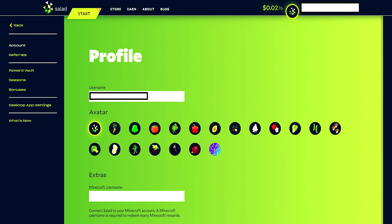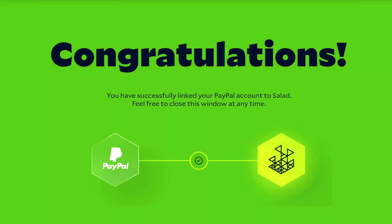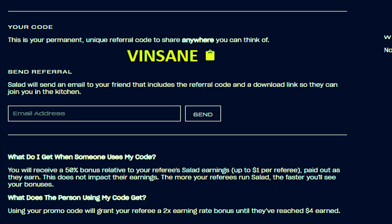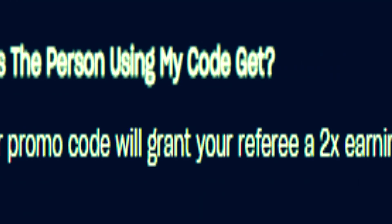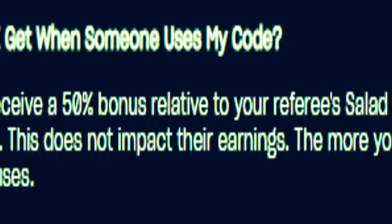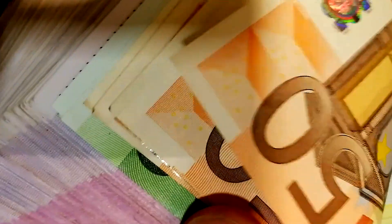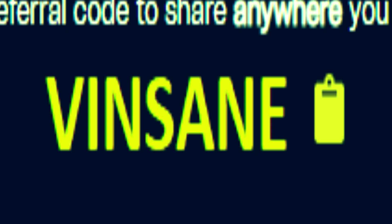I'd recommend before you start mining or chopping that you head over to the account section to make sure you've linked up your PayPal account. You can also find a Minecraft account linker there, in case you want to cash out to Minecraft. There is also a referral bonus system on Salad — the more people you refer, the more earnings you generate through your referees. The referee will also earn a 2x earning rate until they've reached $4, and you will receive a 50% bonus relative to your referees' Salad earnings, up to $1 per referee. This has no impact on their earnings at all. My code will be on the screen and in the description if you want to use it.